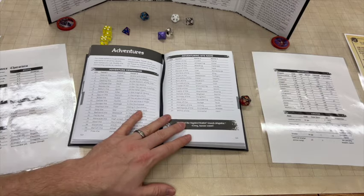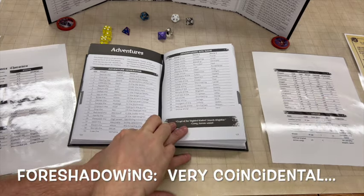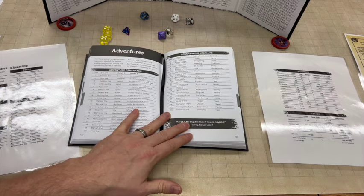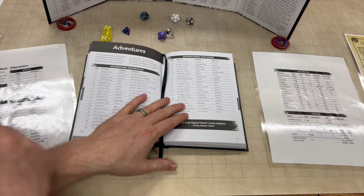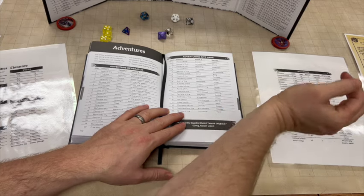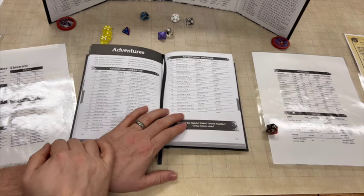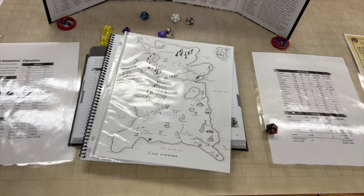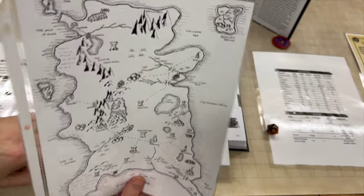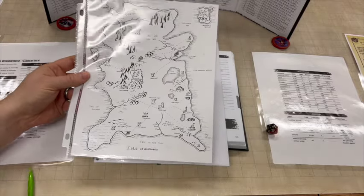We're going to say that the characters all know each other and we're not going through the whole meet-in-the-bar kind of thing. We'll go ahead and generate an adventure with the Adventure Generator tool — rolling a d20, got a 10. We're going to Deliver the Demon Blackmailing the Baron. Before I really define that, I'll go ahead and generate the name of the adventure site. We got a 19: Necropolis of the Deepwood Borderlands. Let's pull out the handy map of the Isle of Avalonia.